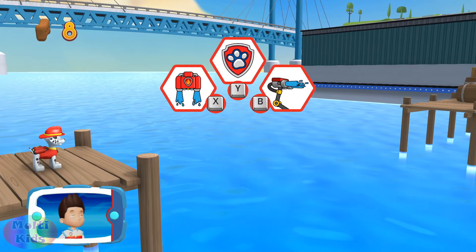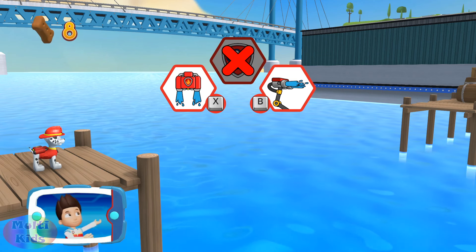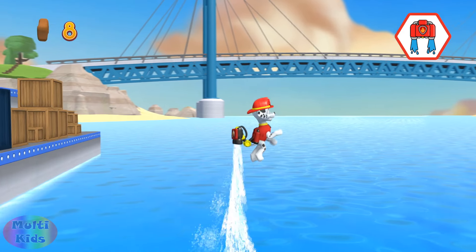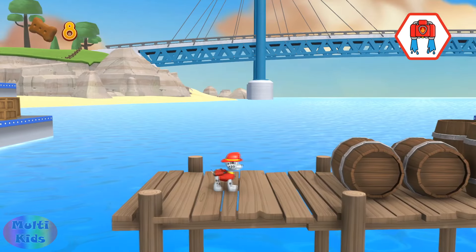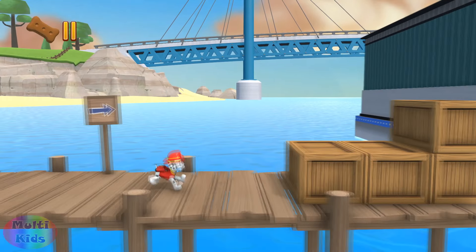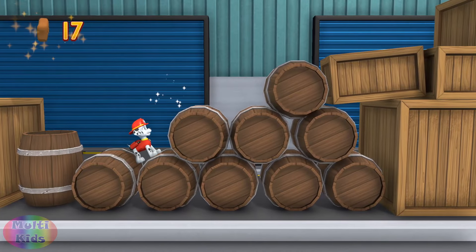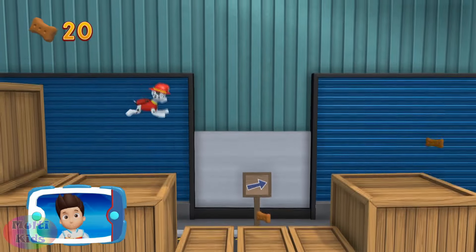Help Marshall get to the beached whale so he can use his water cannons to keep the whale wet. Pick the pup-ability that will help you to keep going. Remember to pick the pup-ability that will help you. Perfect! Find all the pup treats that you can.